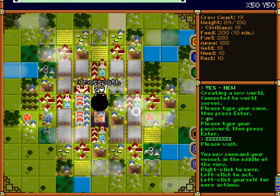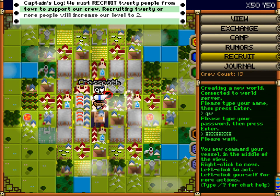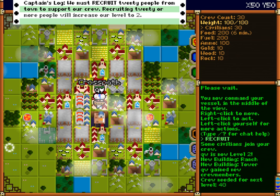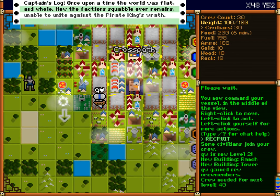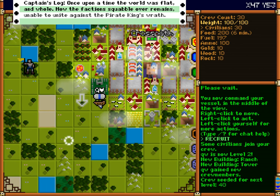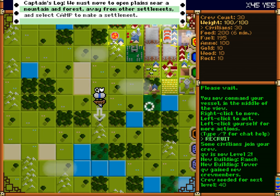Here you are in this main village. What you're going to do is make your own village and kind of grow it. The whole point is to expand your army so you can take on the Pirate King at the end of the game. Step one is to recruit people, which I did. Now I want to go around and search for an area with a lot of plains, a mountain, and a forest nearby — which is actually kind of over here. There's also a swamp nearby, which is pretty handy. So we'll make our village right there.